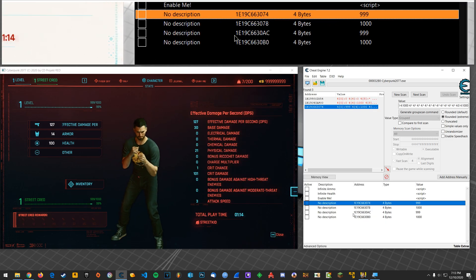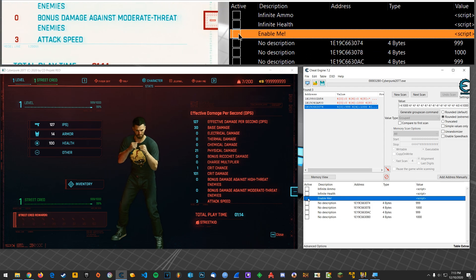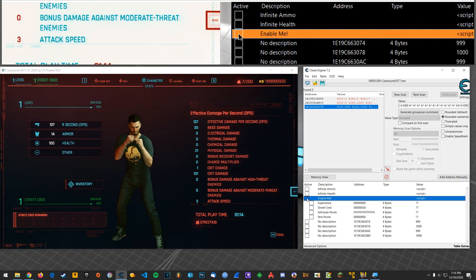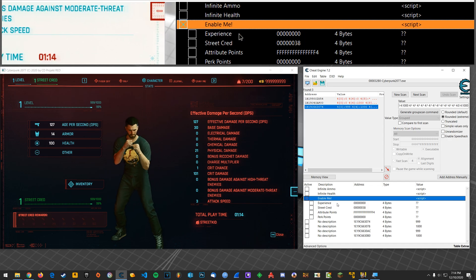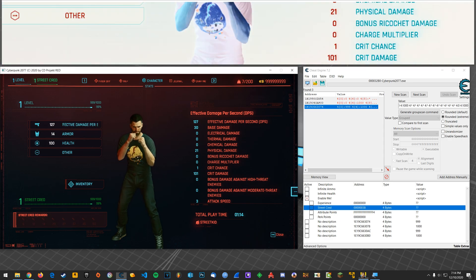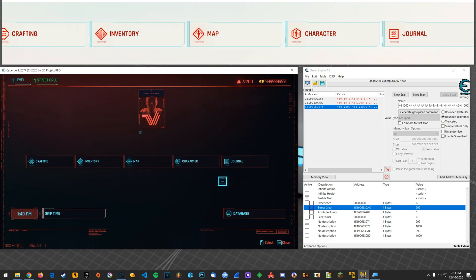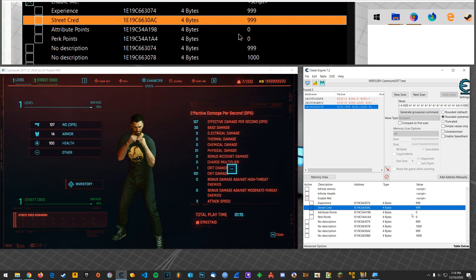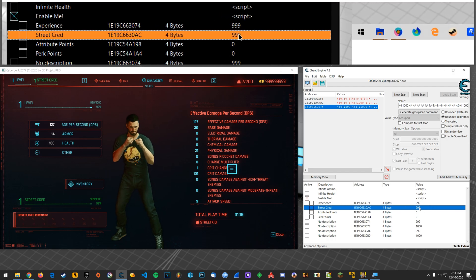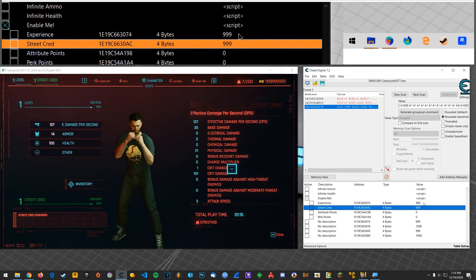If you don't feel like doing any of that, then this enable me — this was the experience script that I had before, I've just renamed it. And now I've made it to where there's experience, street cred, and the attribute points. So if you want that to populate with your street cred address, then you can click your character. You'll need to not be on that page yet — go to the stats page. And then you give it 5 to 10 seconds and it will end up populating your experience and your street cred, even if they're zero.